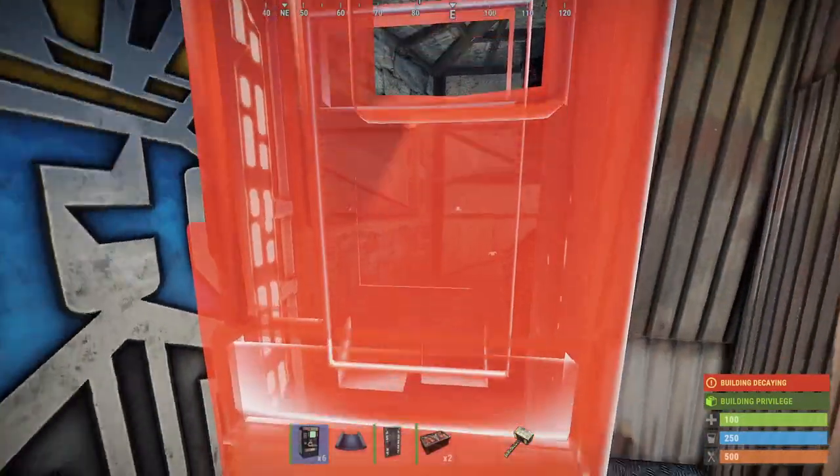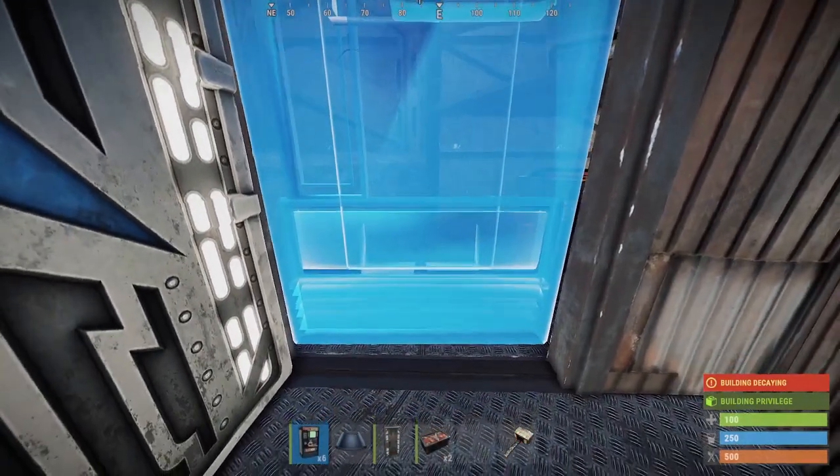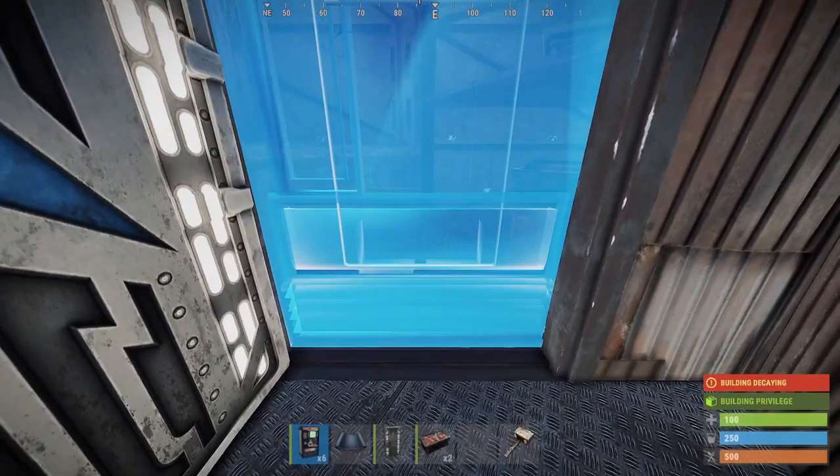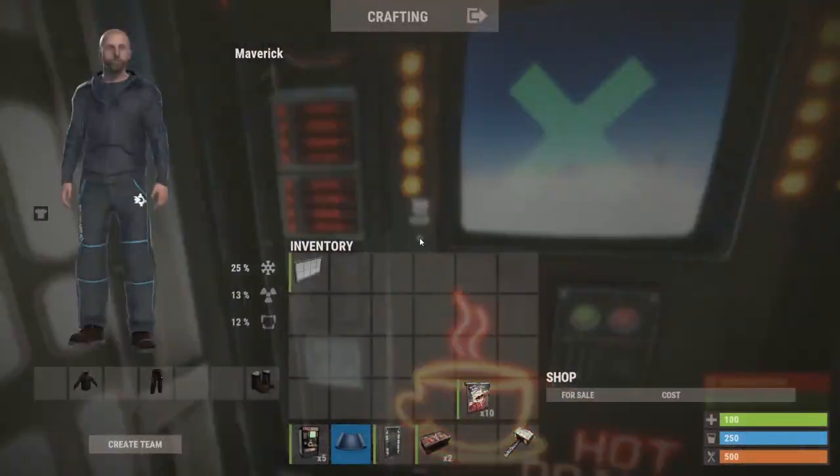When you come to lay these vending machines, just make sure that the customer side is facing you with the little TV screen, and just bring it right up to the dark edge there on that threshold on the floor. Line it up with that and you won't have any problems.